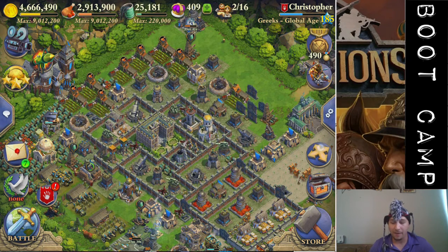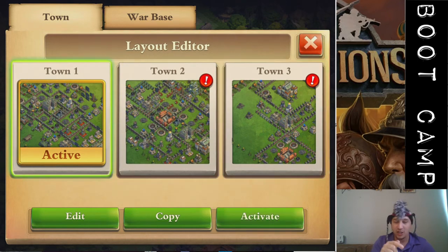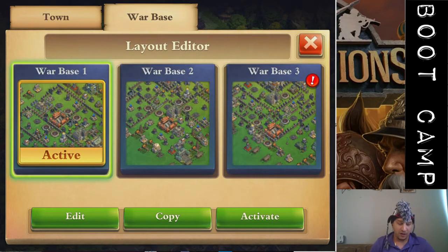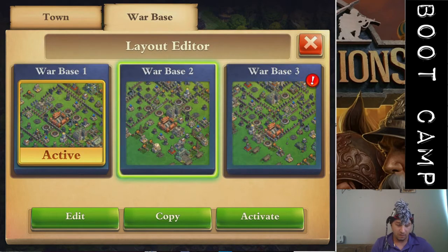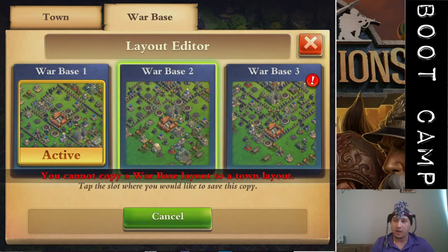At which point, you're going to copy your war base over. That means you're going to take the town base that you've made, and while you're up there, you're going to touch it, say copy, put it over here, and say paste.